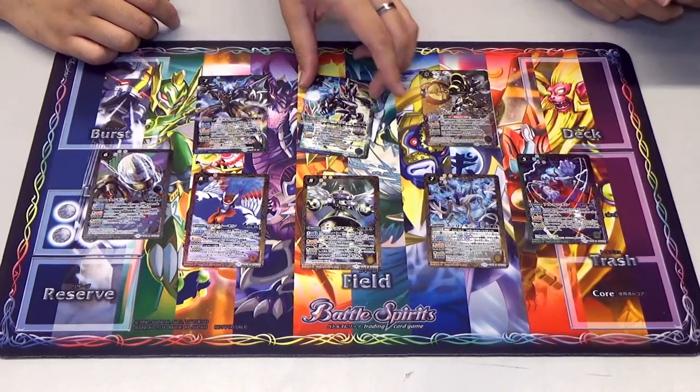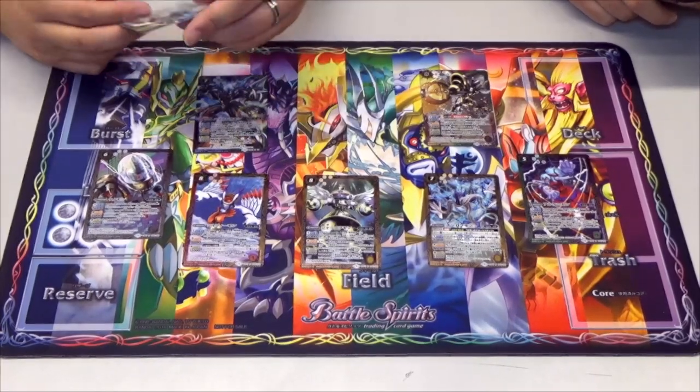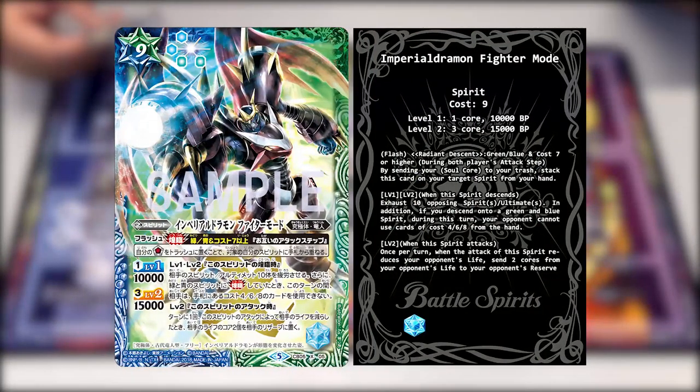Moving on, we have Pale Dramon evolving to Imperial Dramon Fighter Mode. This one has a Radiant Descent condition of green and blue, cost 7 and above, usable during both players' attack steps. At levels 1 and 2, when this spirit descends, exhaust 10 opposing spirits and ultimates. In addition, if you Radiant Descend onto a blue and green spirit - in this case Imperial Dramon - during this turn your opponent cannot use cost 4, 6, and 8 cards from hand.